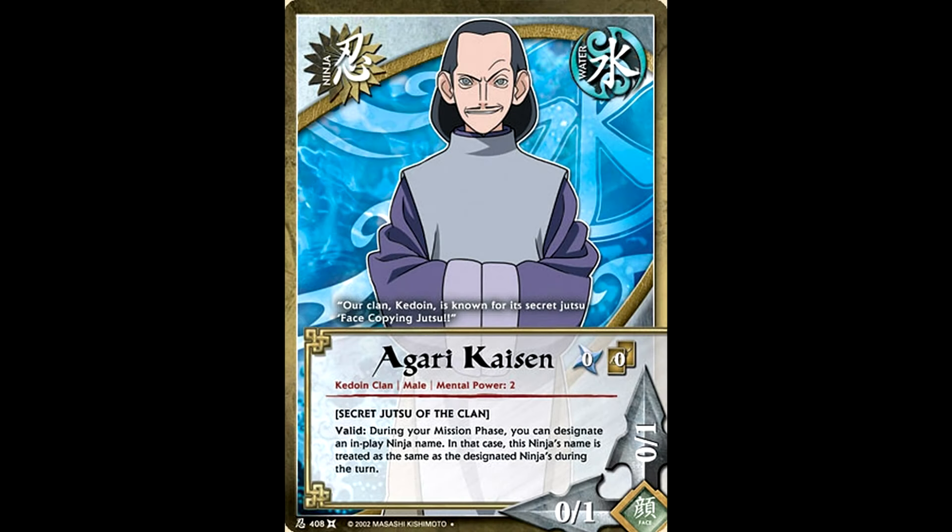I'm going to tell you about a super secret spicy tech that I ran around this time. The Ketoine clan had this character named Agati Kaisen, and his effect let you basically name him something on your opponent's side of the board. So if your opponent had a Sasuke in play, this card was named Sasuke. If your opponent had a Shikamaru in play, this card was named Shikamaru, and so on and so forth.